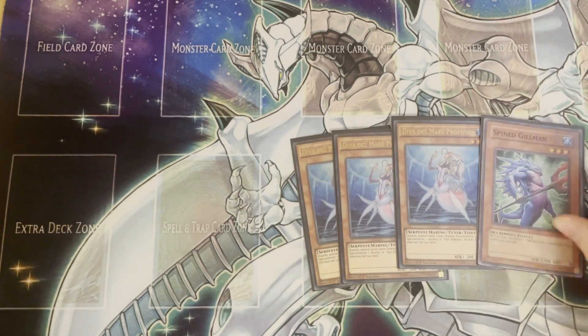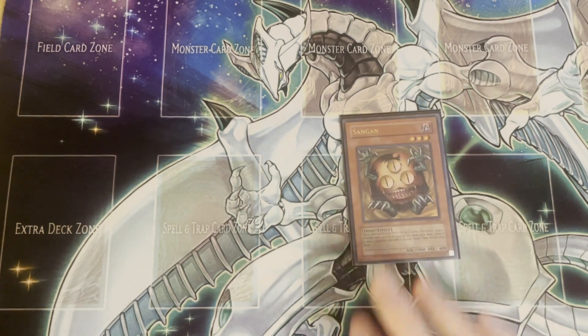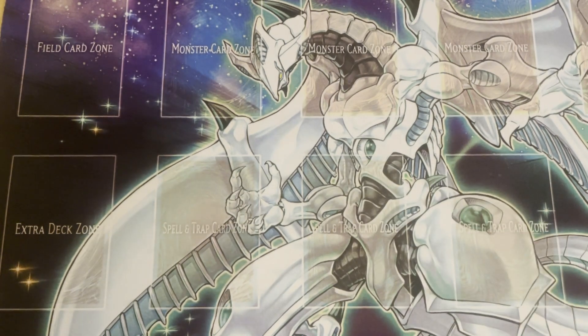Finally we play the Divas with Gilman. I only play one Gilman because I'm not a madman — no shade, but there are people out there playing two Gilman and I don't get it. Sandgan is really great in Diva decks and it's pretty good in this one too. Searches all of the Spatians and stuff pretty much. You want Granmole, you can get Granmole. You want Armonite to set up a Plague or Mali play, you can get that. You want to search Mali to pitch for Wing Blast, you can do that. It's also another dark monster.